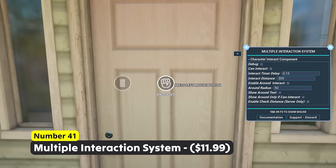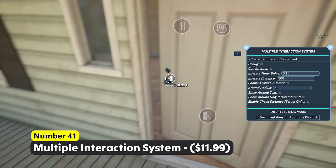Create insanely smooth ways of interacting with the environment using Number 41: Multiple Interaction System. Multiplayer support and multiple interaction types like tapping, holding and multiple tapping makes this a usable system for many games.